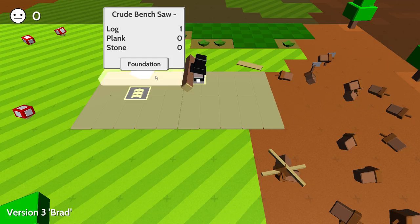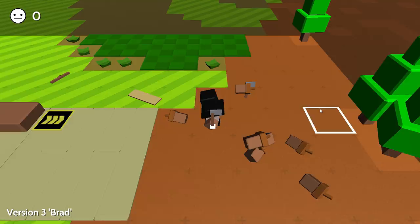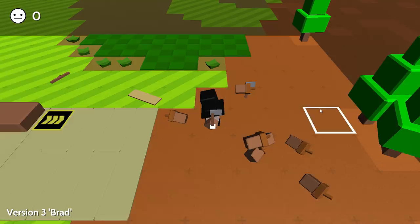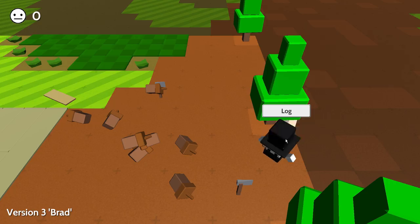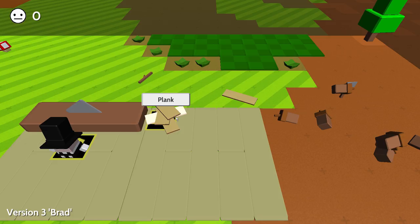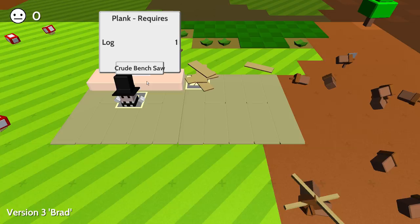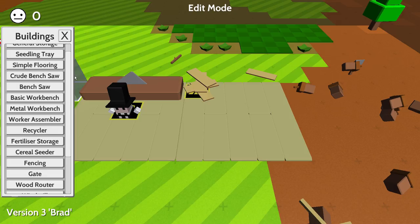Now I think what we could do with this is we can throw logs on here and it will split them into planks for us. Let's try it out. We'll grab our axe, we'll chop down this tree. Grab our log, take it over to our crude bench saw and make it into a plank. It gives us more planks than breaking it down with axes, so we got a bunch of planks here. Now we can make logs into poles as well, but we don't really need to at the moment.